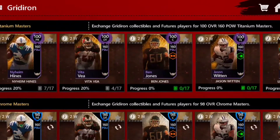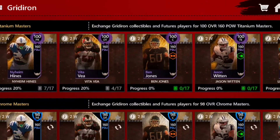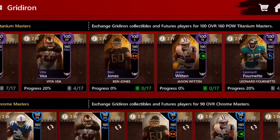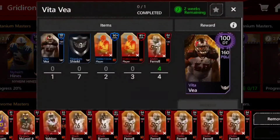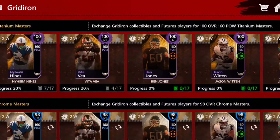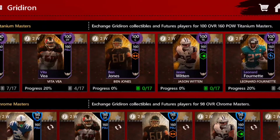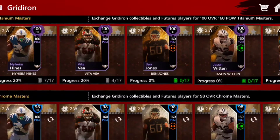I have no idea what players the new masters will be or what positions — they could be cornerbacks, quarterbacks, wide receivers, anything. But I wouldn't expect them to duplicate positions, so I wouldn't expect another halfback unless other positions are already filled. I would expect at least one defensive player since we only have one defensive player right now — Vida Veya, who's a defensive tackle. Everyone else is offense and special teams. So expect at least one more defensive master, and possibly a special teams or offensive player in the next three to four days.